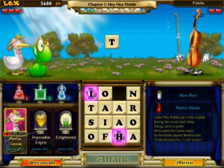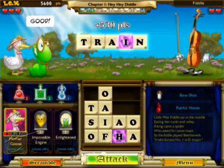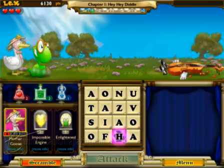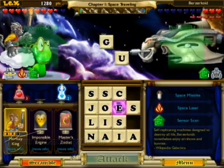The longer the word, the more damage you do. Fortunately, there's no timer, so you can take as long as you need to come up with something devastating. You don't have to be a spelling champ to do well, though. There are plenty of power-ups to help you out.